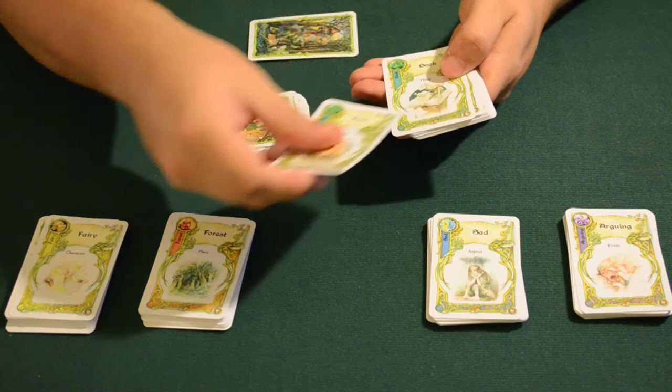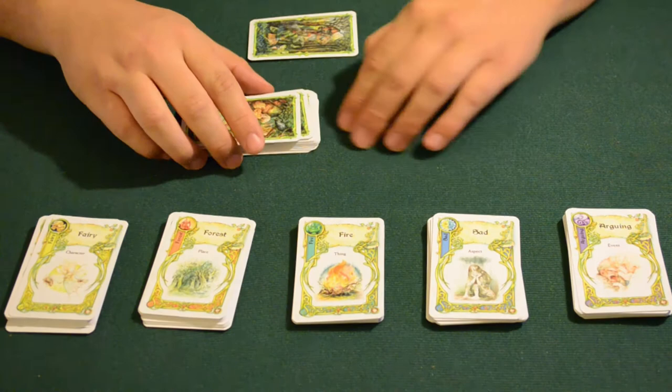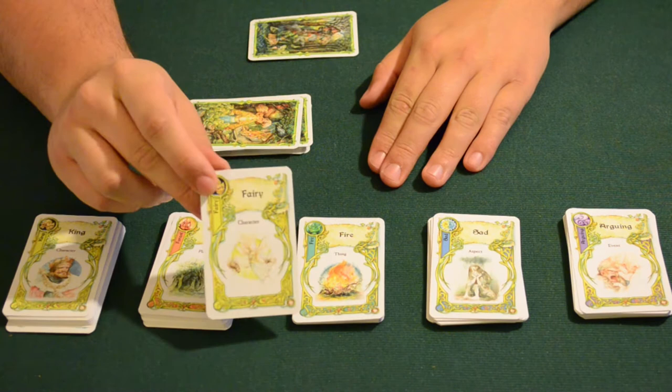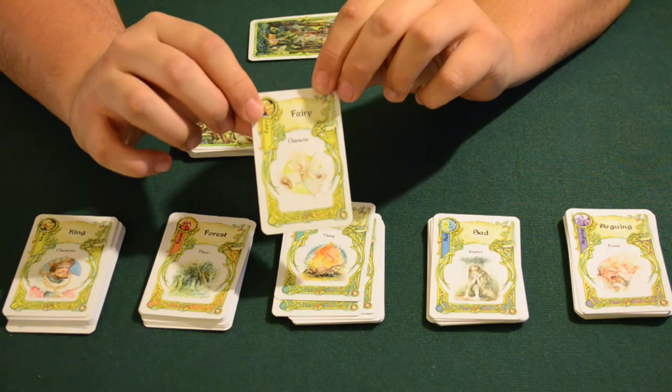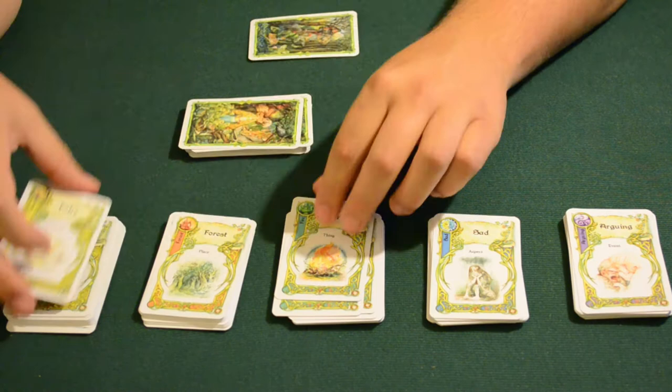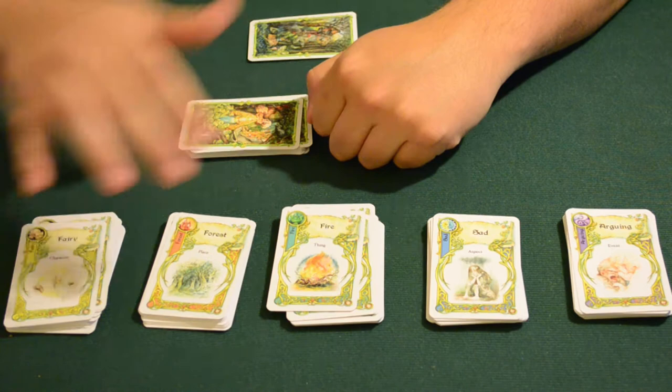Next are the teal 'things' cards — these are the physical elements that are part of the story, from fire to a book, to a tree, a window, a ring, or food. Each of these cards represents a thing. All of these story cards don't necessarily have to be just what's on the card literally. For instance, this fairy may have a name or a specific aversion to fire. As a storyteller, you bring these cards to life — maybe the forest is haunted by wildfire and it's the land of the fairy. It's up to you and the rest of the storytellers to bring these cards to life.